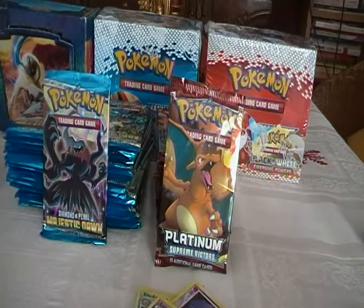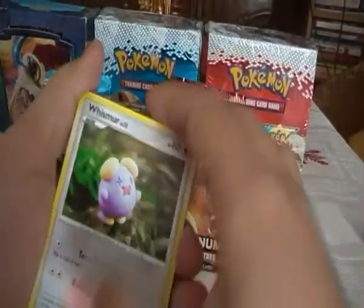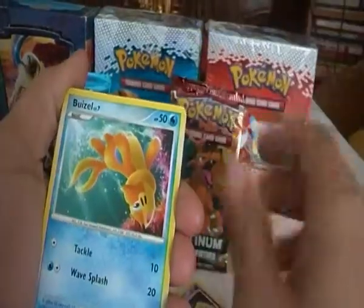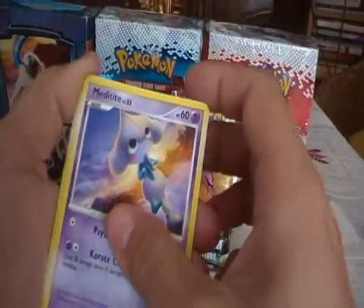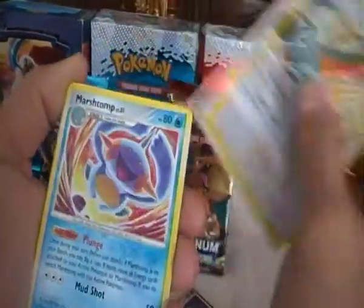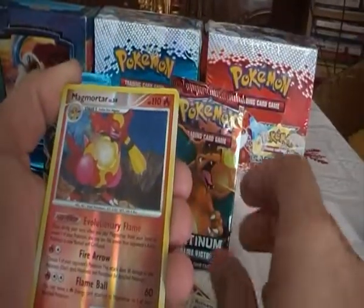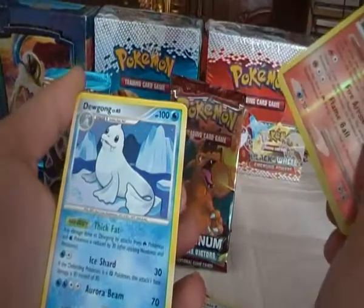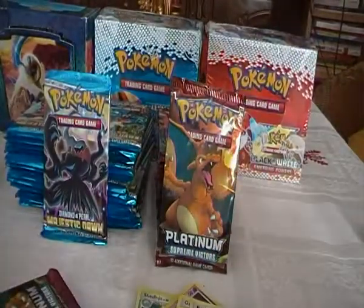Fourth pack. We have Whismur, Weavile, Roselia, Cherubi, Meditite, Gabite, Marshtomp, Raticate, Magmortar which is a rare, and another Dewgong. So two rares in that pack — it's getting better.